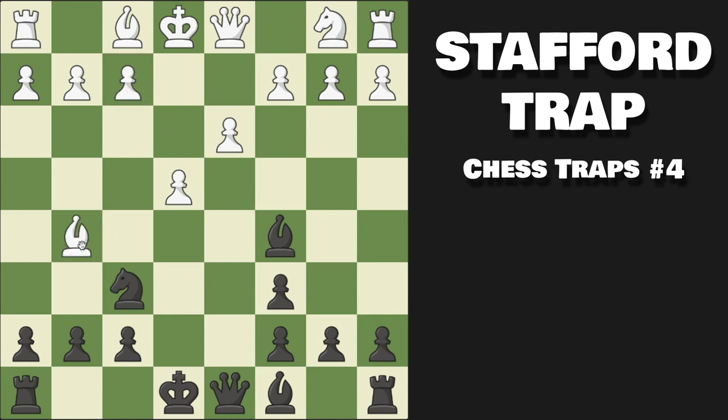On the surface this looks like a good move — they're pinning our knight to our queen. However, we win with an absolutely ridiculous sacrifice: knight takes on e4, and you have a completely winning position.